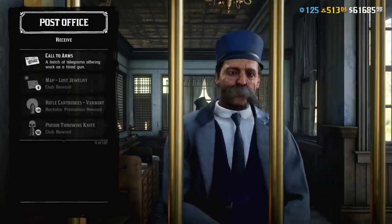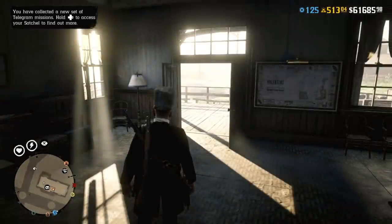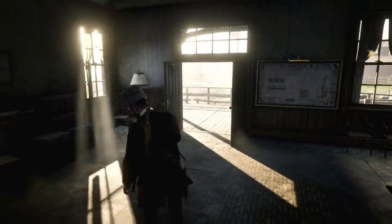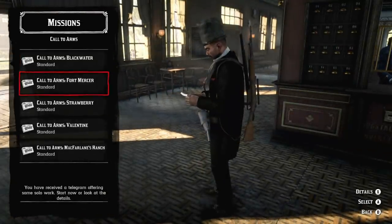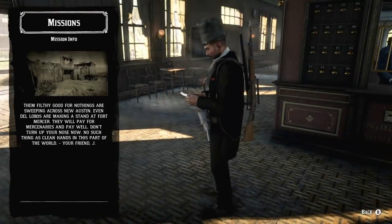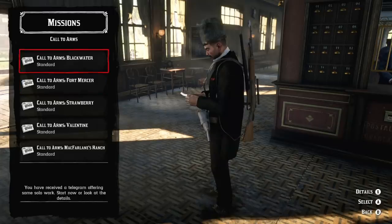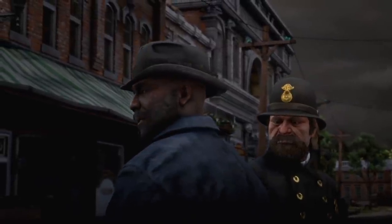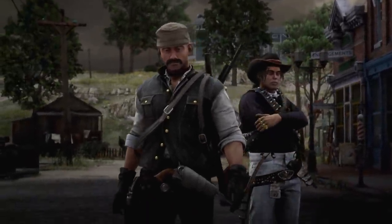To start Call to Arms, you need to visit the post office, receive a telegram, and read it. As you can see, there are 5 different survival maps, and just like previous telegram missions, they have 3 difficulty levels: Standard, Hot, and Ruthless. For some reason the description says you received a telegram offering solo work, but it's not solo — I started this mission with a random player, so it seems like there is some sort of matchmaking.